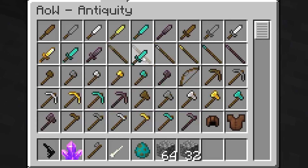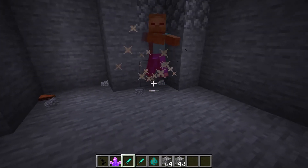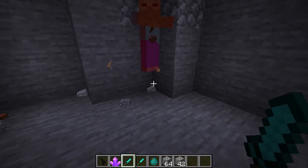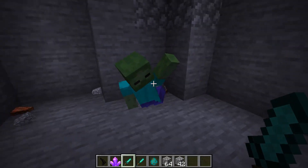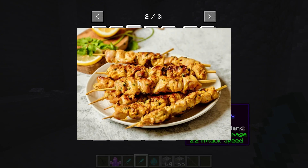Look at that mini sword — a little dagger. And a diamond knife, diamond dagger. Okay, that actually took quite a long time. We've got skewers, so we're going to have some chicken skewers right now.